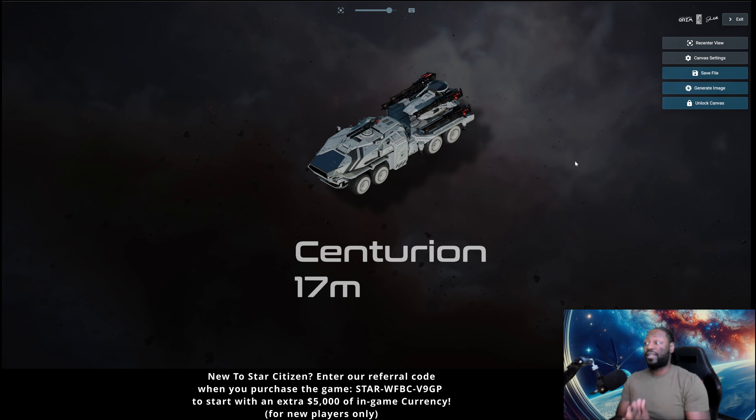If you are in a protected area, maybe you don't need the Centurion as much. Maybe you can just rely on something smaller — maybe the Storm AA or the Cyclone AA. But if you're in those medium-shielded areas where it's not as protected as UEE, then you're probably going to want something like the Centurion. If you're in lawless areas, you're going to want multiples of both.